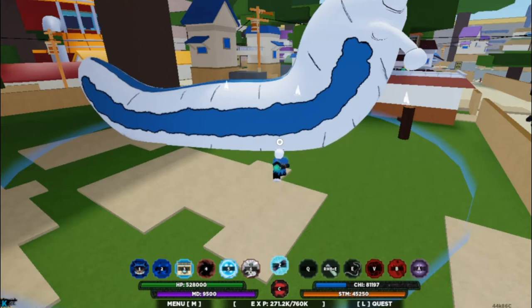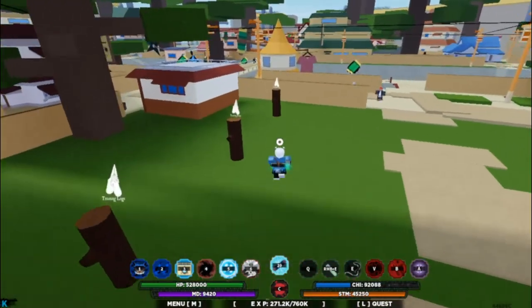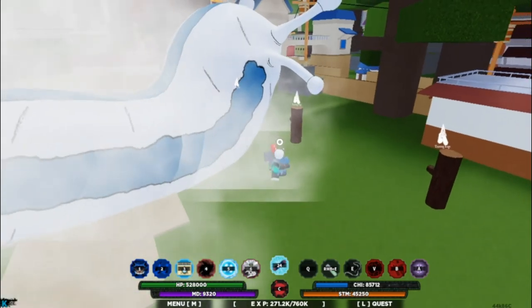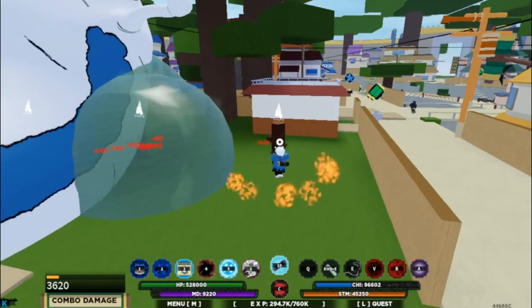Once you fill up that bar, that's what it does. Here's your Q spec, which basically just summons the slug into M1s, and while the slug is out your M1s change.